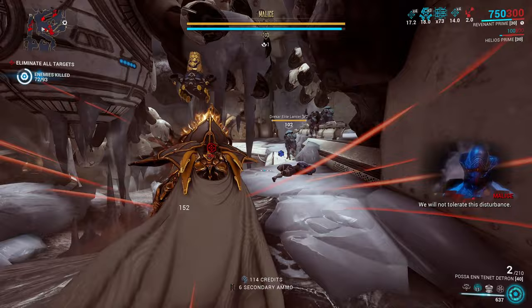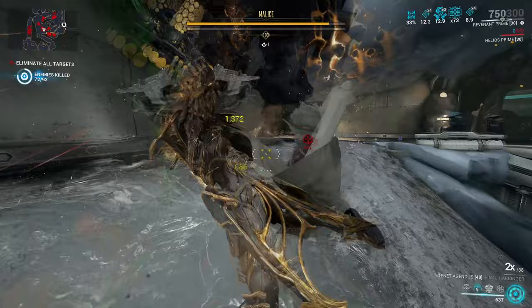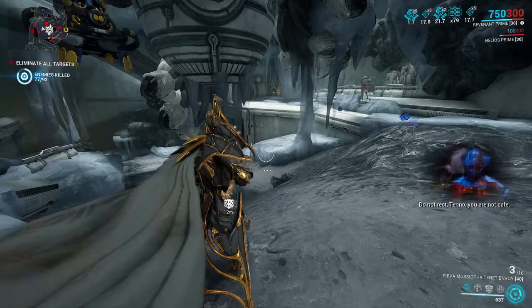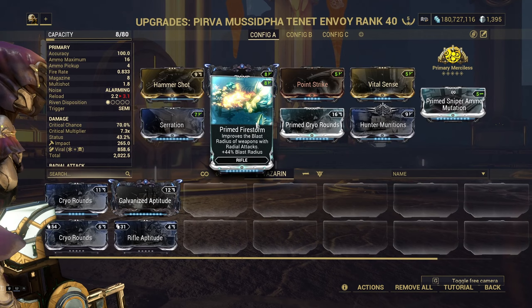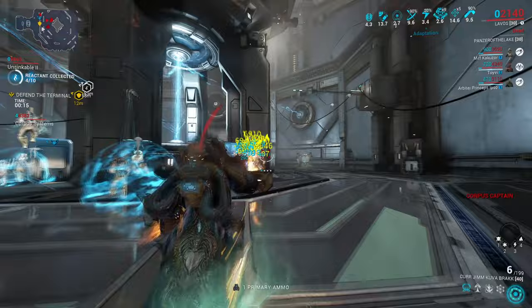For explosive weapons it's a bit more complicated, as it's optimal to run a mod that adds range to the explosion. On top of that, for launchers that are built to hit criticals, Hunter Munitions is a go-to. Those take up mod slots, and since launchers do not benefit from Galvanized Aptitude, it's not that important to split damage into many elementals. Using Toxin as a Lich or Sister elemental can let you have a good build where you can fit everything you need — for example, Kuva Tonkor is really comfortable if you add a Prime Magazine Size mod. On top of that, using Primed Cold in the build lets you have Viral, which is probably as optimal as it gets.